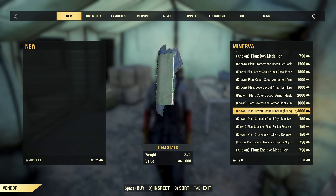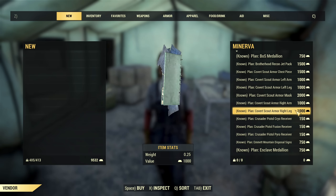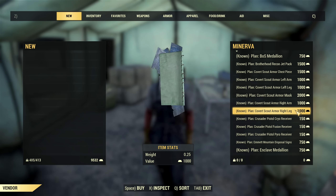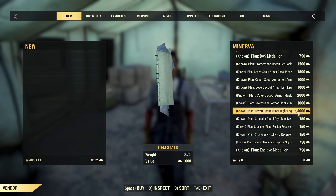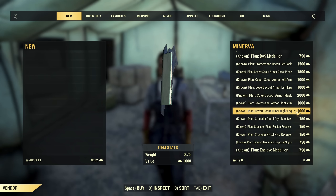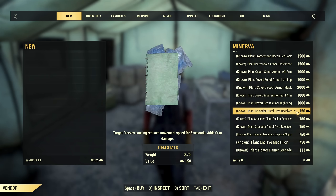That's the best stealth armor, especially because you can use the Covered Scout Armor mask and skip the chest and it will still count as a full set. So you can use a jetpack, have stealth bonuses, and have legendary perks working.